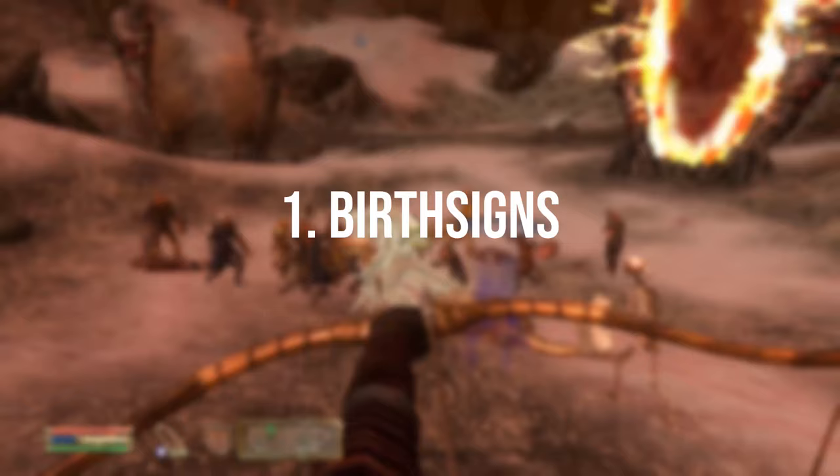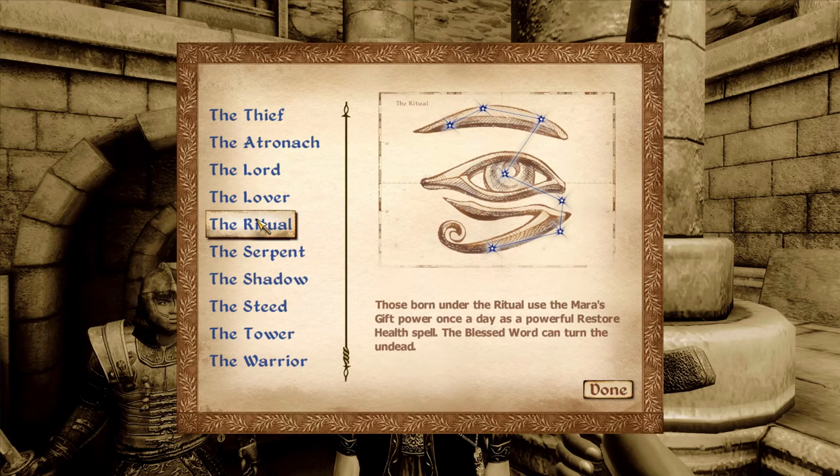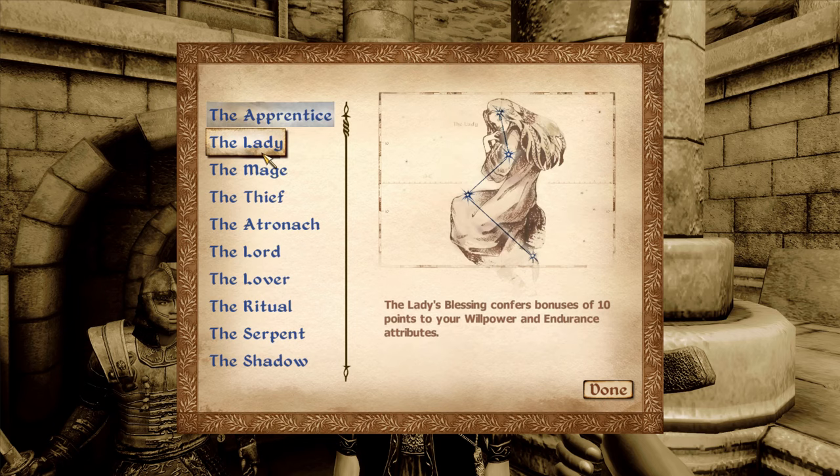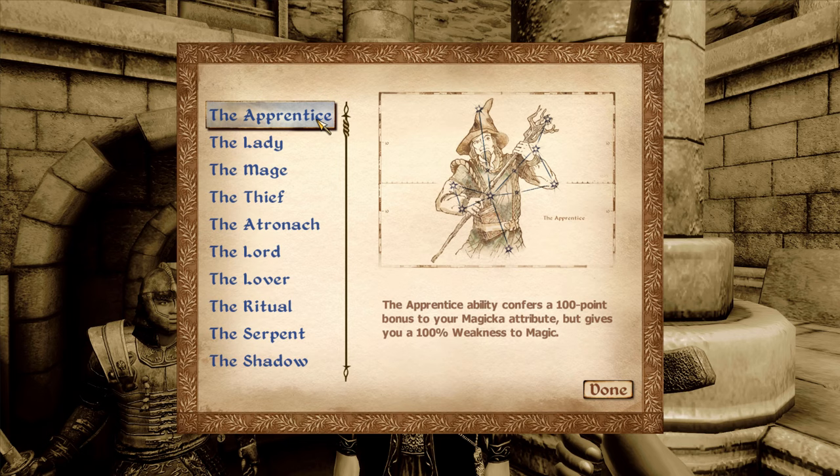The first choice you're going to be offered is to pick your birth sign. I'd recommend picking one of the birth signs that offer a flat attribute increase for your first playthrough. A good example is the Thief, which provides a bonus to agility, speed and luck, or the Warrior which provides a bonus to endurance and strength. A lot of the others are a bit gimmicky — for example, taking 100% increased spell damage if you pick the Apprentice. I wouldn't bother with them as a beginner; just go with the flat attribute increases.